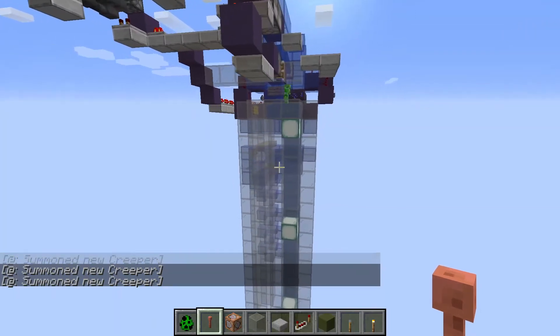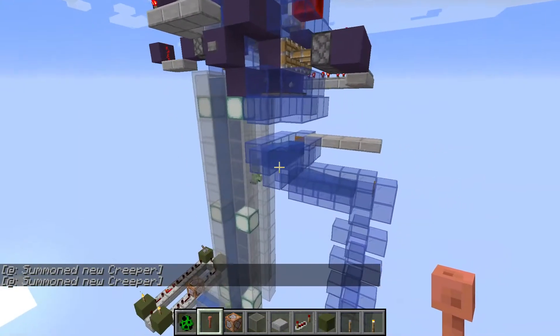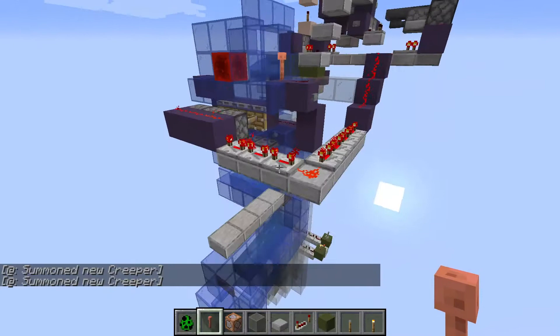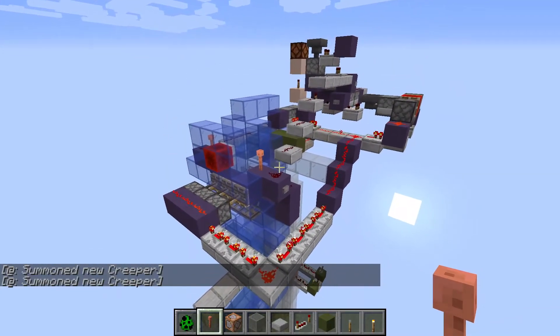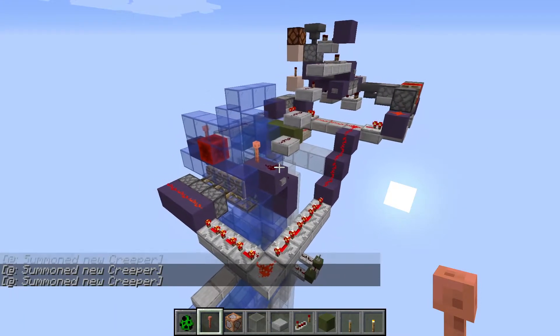This is a charged creeper farm for 1.17 that I thought I would showcase. I've been looking for automatic systems that can detect when there's a thunderstorm and begin charging creepers, and they all have their own drawbacks. Rain detectors are slow to detect the rain, so you wind up wasting a good amount of the storm.